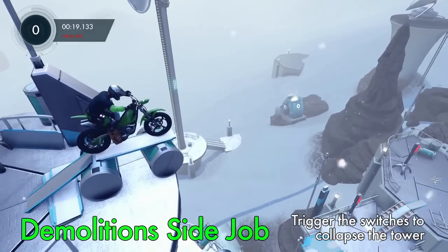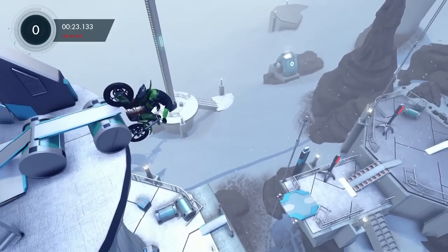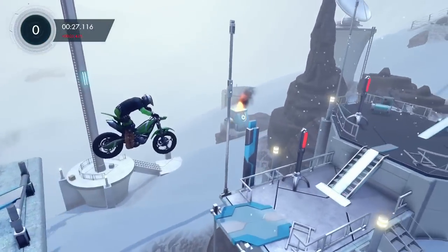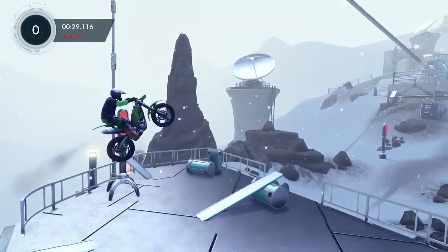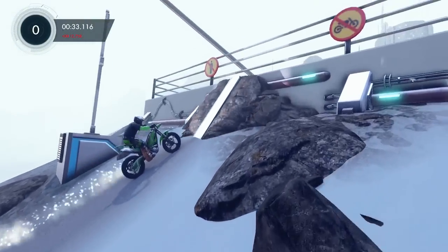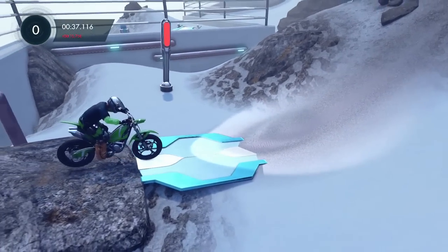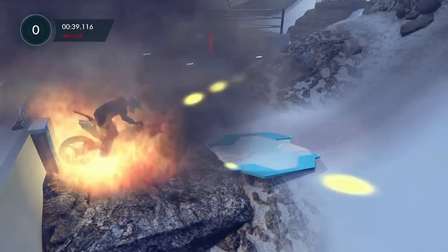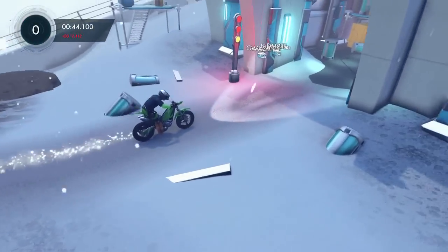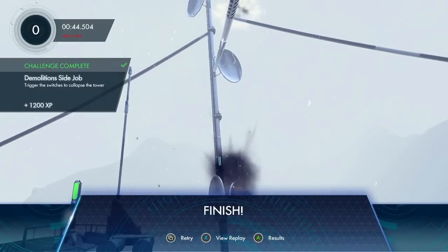This is Demolition Side Job. Once you get on top of that tower from the very beginning — the thing we were talking about earlier — you're going to fall down to the wall and back into this thing, and it sets off a charge. Then there's one more charge just up ahead. I had a little glitch — the first time I went through, I crossed the checkpoint and backed into it and it didn't work. So this time I missed that checkpoint, backed up, hit that, then go forward and complete the level. I don't think it has to be faultless, but it probably doesn't hurt.